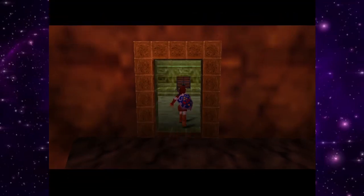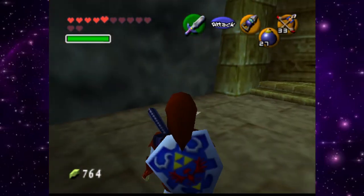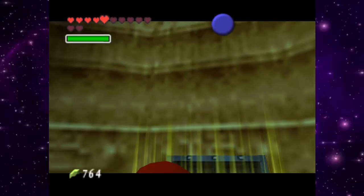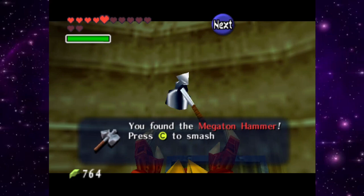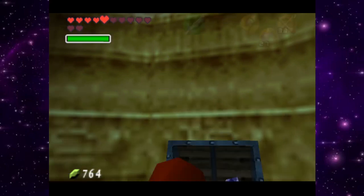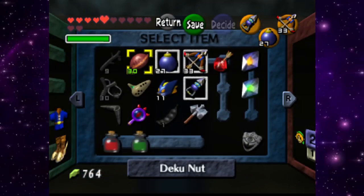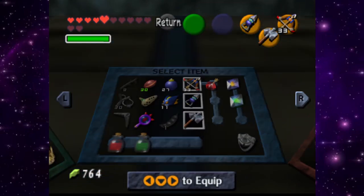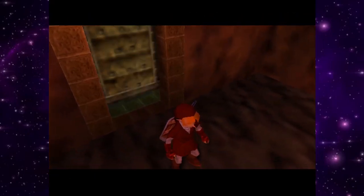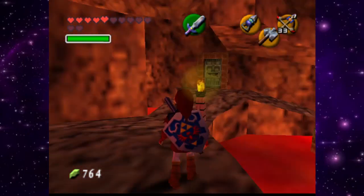Let's go in here. Hammer time! Yes — Megaton Hammer! Oh, it's so heavy, you need two hands to swing it. Hell yeah, dude. We are racking up the items. Now all we need is a long shot and we'll be set. We got that.